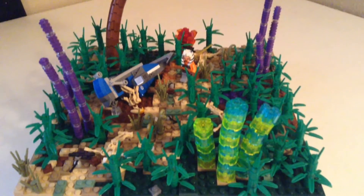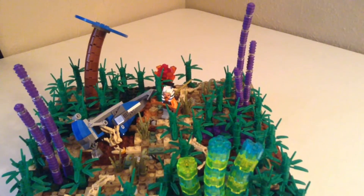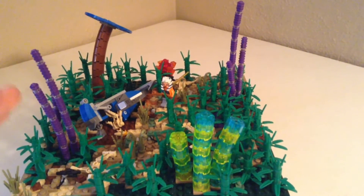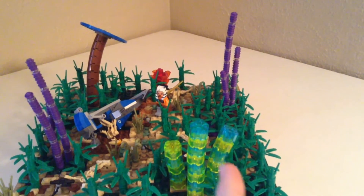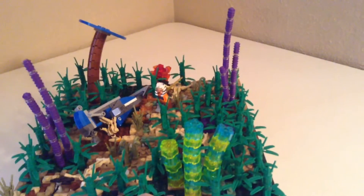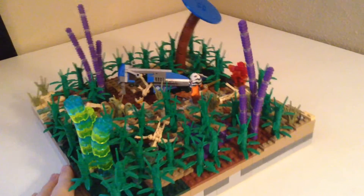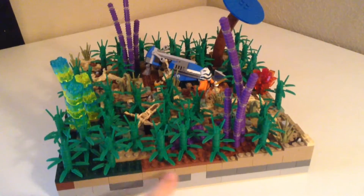Here is the overview. You see there are three sections to this MOC. We have a vegetated area over here, we have a pathway, we have another vegetated area over here with a crash speeder. And then right between these little fungal things, we have a small little sinkhole. The base colors of this MOC are dark green, brown, and tan.